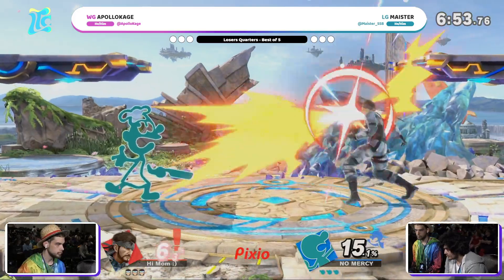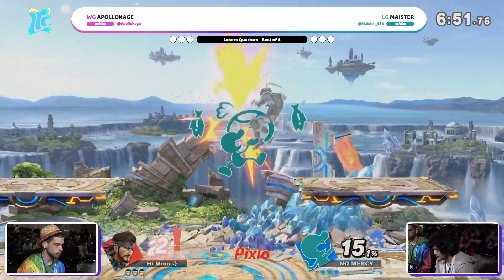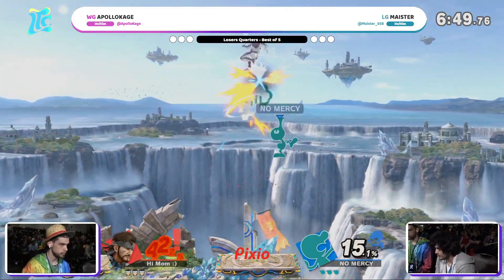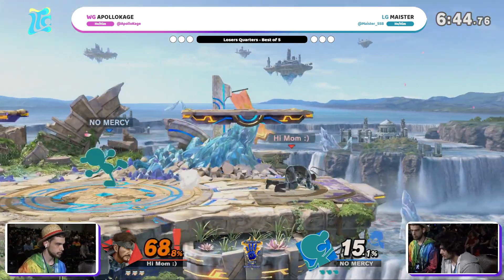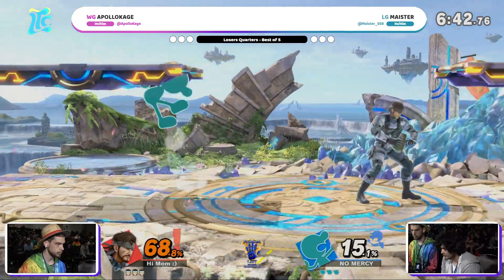AK and Meister. Meister already starting off hot, gets the up throw into the nair. This is going to be a big juggle. Even with the B reverses, that up air is very good at detonating grenade on the way down, continuing the pressure.